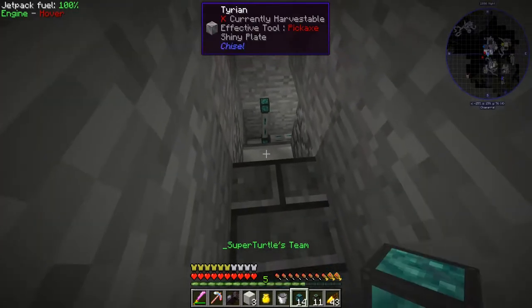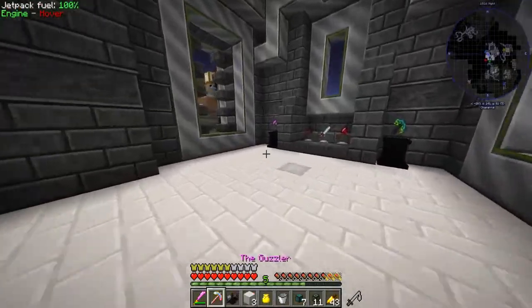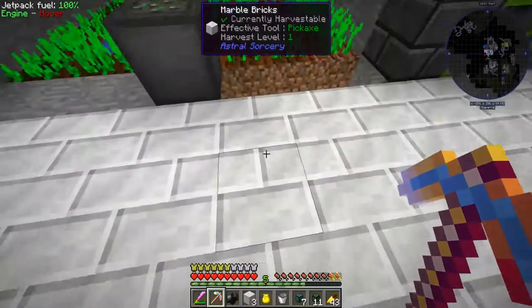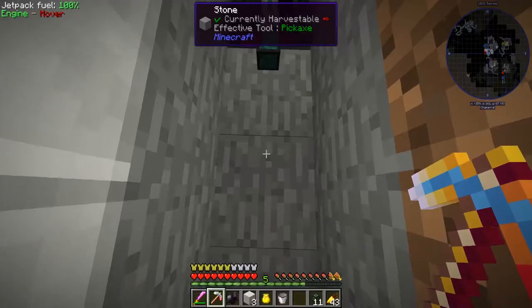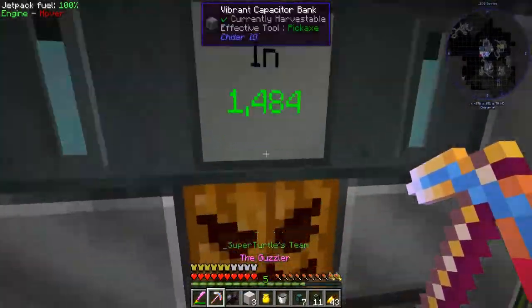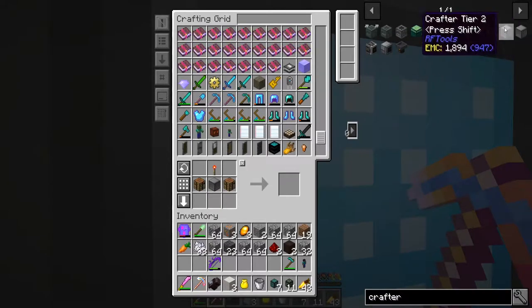We're going to use this room to our advantage — this is where we'll put our crafter. That'll come out of there whenever it wants to. Let's get a crafter going. Ender crafter, mechanical crafter, analog crafter — I'll just go with one of these. I need one of those. There we go. Let's grab some power cells because we need some more.